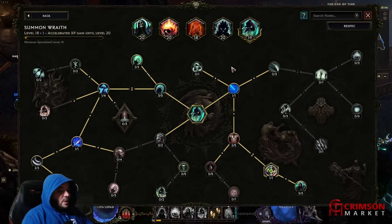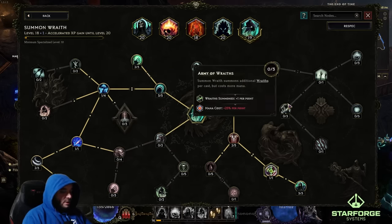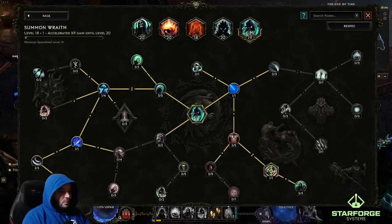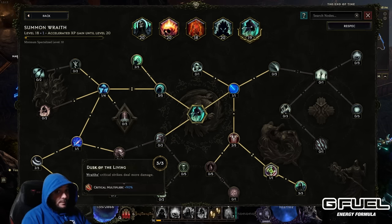You're going to want to stack Intelligence, stack anything with Minion and Minion Necrotic Damage or Minion Necrotic Pen, and we want Minion Spell Damage. The Wraithlord does spell damage. In the Summon Wraith tree, everything buffs Wraiths. There's going to be something very cute that enables us to always crit — that's why it's imperative we go all the way down to the critical multiplier nodes. If we always crit and have high critical multiplier, it's going to absolutely dominate.